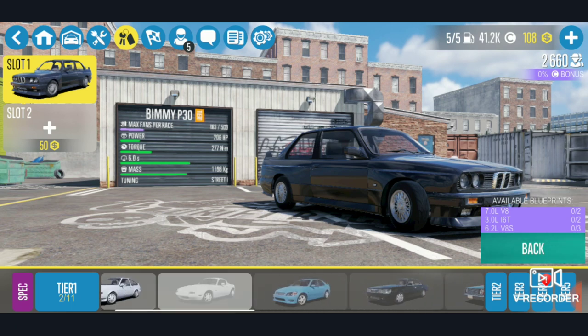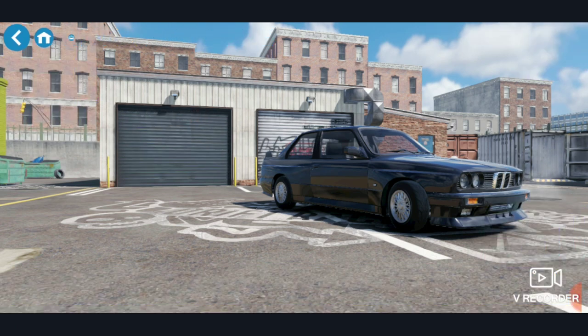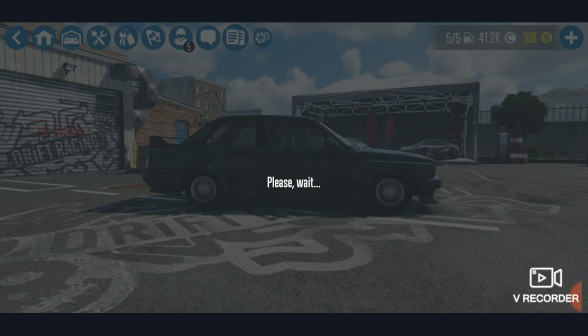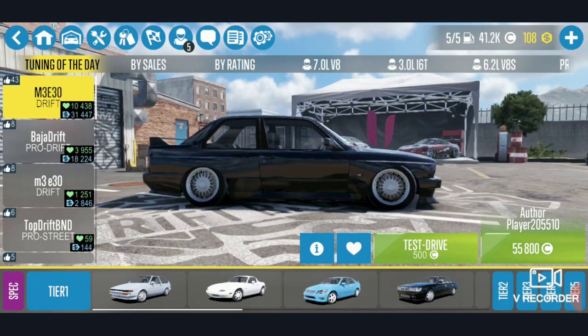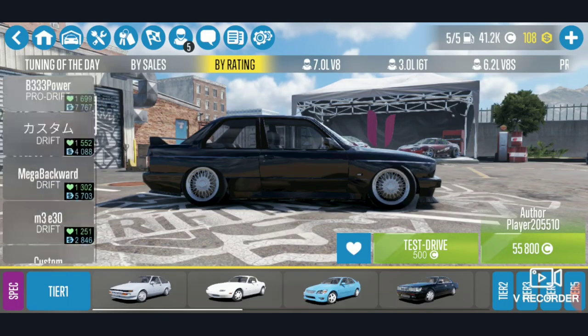I like this glitch because a lot of beginners can do it — this car isn't very far out unlike most other glitches. Buy this car and then go into your tuning: click the paintbrush in the top left, go into Tuning Workshop, then go to Buy Rating and scroll down for a little bit.